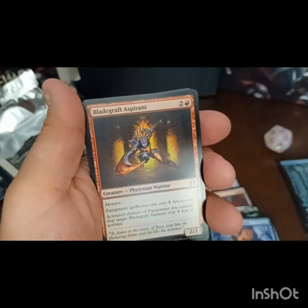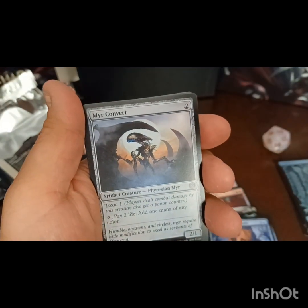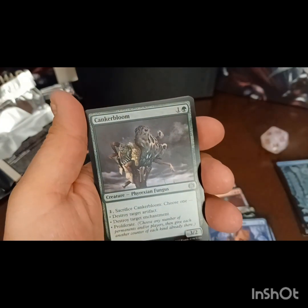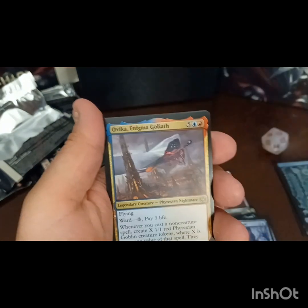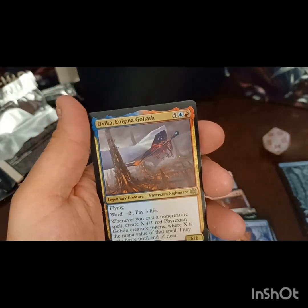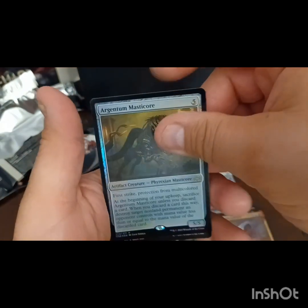We got a foil island there - cool. We got a Vika, Enigma Goliath. Along with a foil rare, our Argentum Manticore. Not the foil rare we're looking for, but that still works.